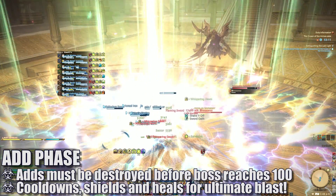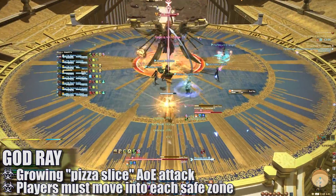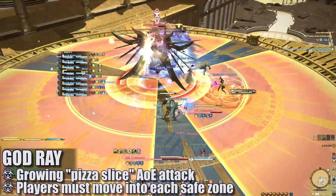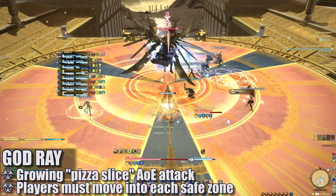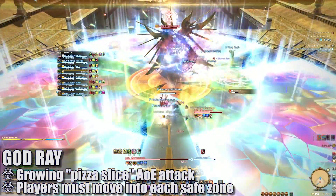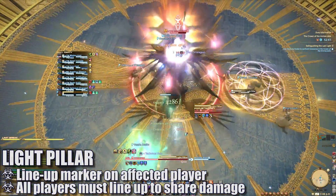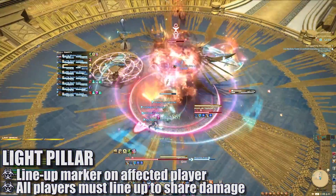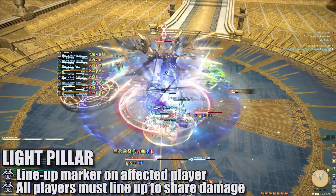Next up, the boss will move to the center and cast God Ray. This will cause three rounds of giant pizza-slice AoE attacks to come out from the boss — players will need to adjust into each safe zone to avoid all three attacks. Light Pillar will target a random player with a lineup marker. All players need to share this damage as it can do an insane amount, so be ready to line up behind the boss as soon as this lights up.